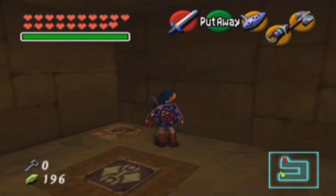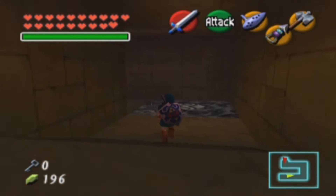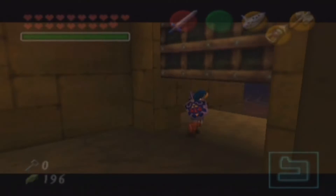Welcome back, folks, to more Let's Play The Legend of Zelda: Ocarina of Time. In the last episode, we got our 100th and our final Gold Skulltula. Very nice. And now we will be moving on in this area, in the Spirit Temple.